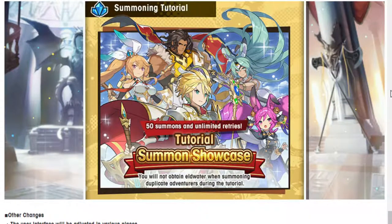With the implementation of the improved tutorial summon, the existing free post-prologue tutorial tenfold summon that grants the choice of a 5-star adventurer will be removed. This is what the new summon looks like — we don't know the full roster yet. It seems like the Gala units are shown on it. There's a specific law that says you can't put a unit on a banner that is not available in that banner, so by law they can't show these Gala units and then not include them in the summon.